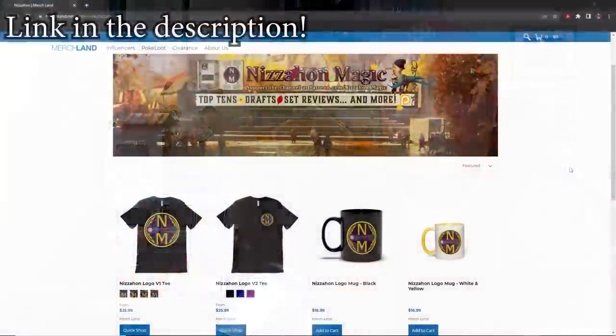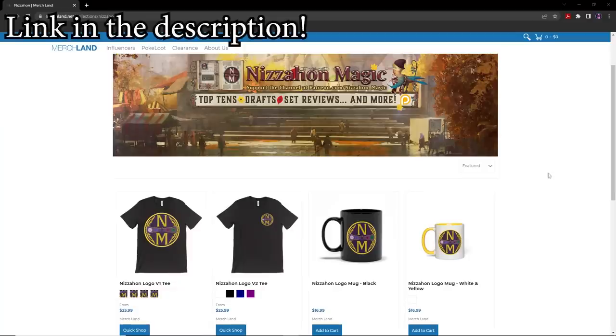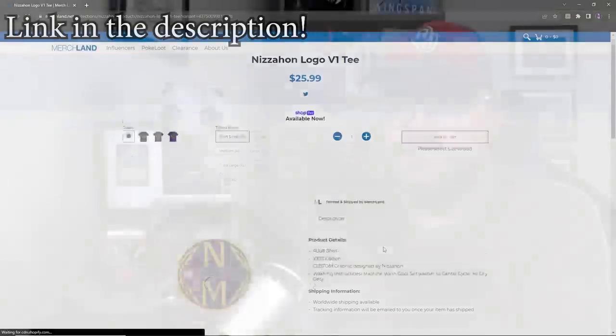Hi everyone, I'm Nita Hone, and today is Monday, and that means it's time for the 485th edition of MTG Top 10, the series where I rank cards based on their historical performance at Magic's highest level of competition. Before we get to today's video, I do want to draw your attention to my store at Merchland. Right now you can get coffee mugs and shirts featuring the new logo, so get yourself some cool stuff and support the channel at the same time.